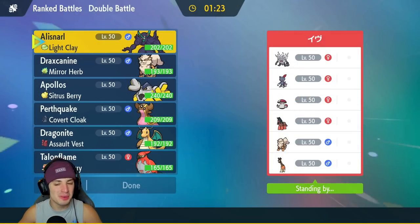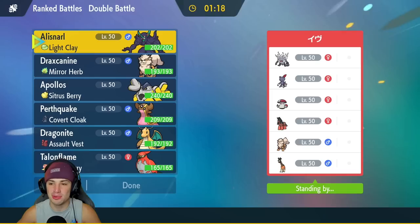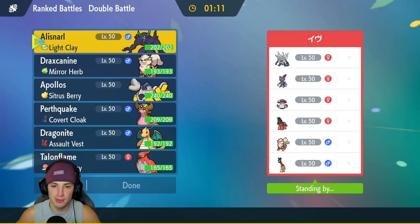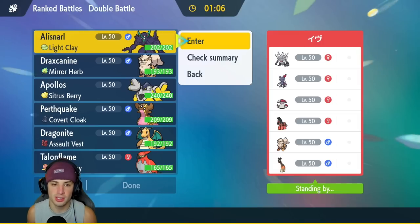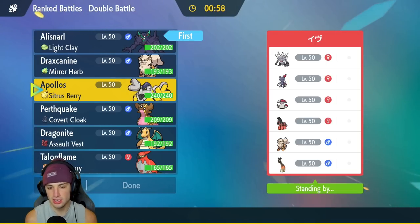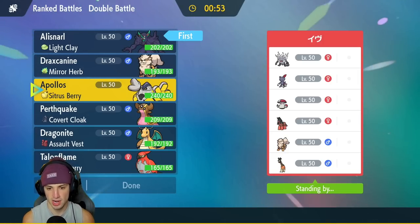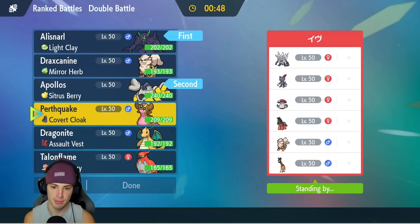First match — we're going up against a Sneasel team with Mudsdale, Arcanine, Frigibar, Annihilape, and Amoonguss. It's definitely a Trick Room team, looking a little scary. I kind of want to lead Grimmsnarl to get off screens and make my team super bulky. I could go with Iron Hands — Iron Hands could be good in Trick Room, so I might just set up a Swords Dance and try to get after it.